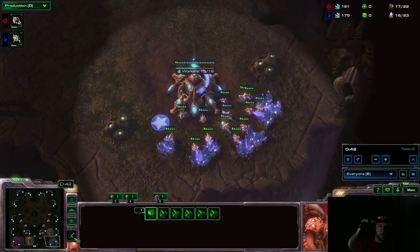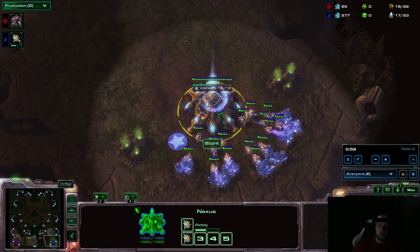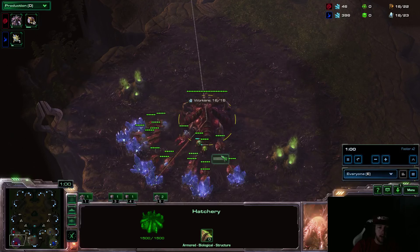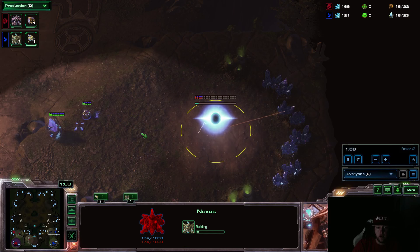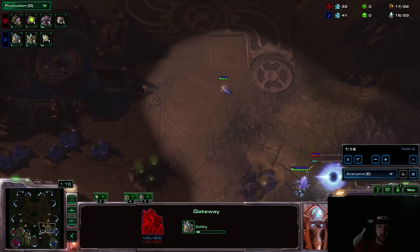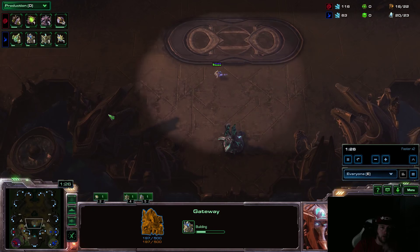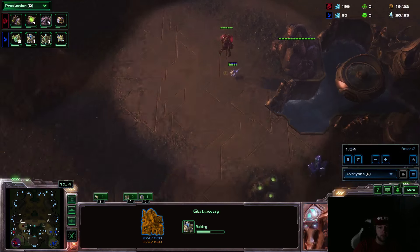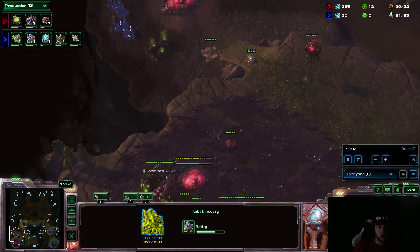If you don't know about Stork, he was one of the best Protoss players in Brood War, known for his multitask. And if you don't know Scarlet, she is one of the best foreigners we've ever had. She made a name for herself at the end of Wings of Liberty and going into Heart of the Swarm and Legacy of the Void. One thing Scarlet is known for is her exceptional creep spread.